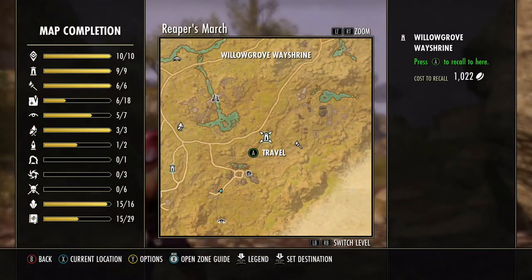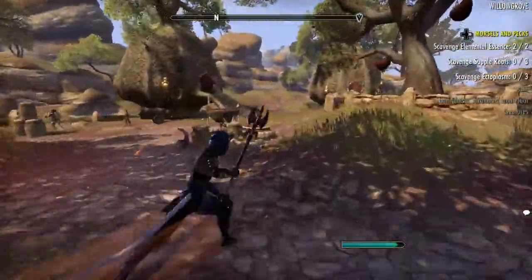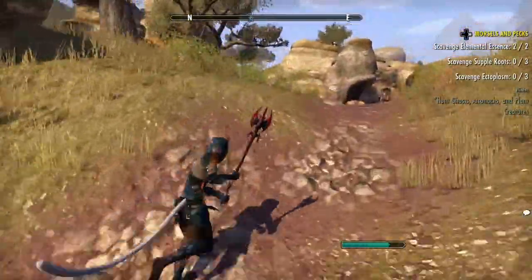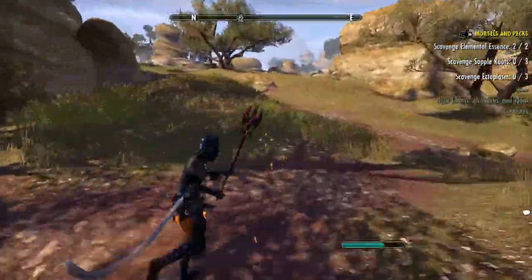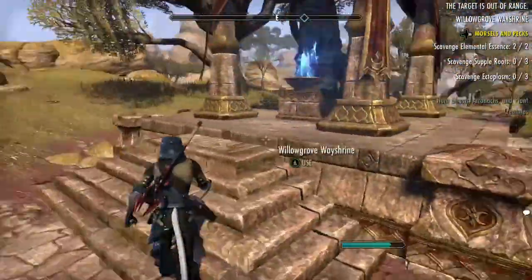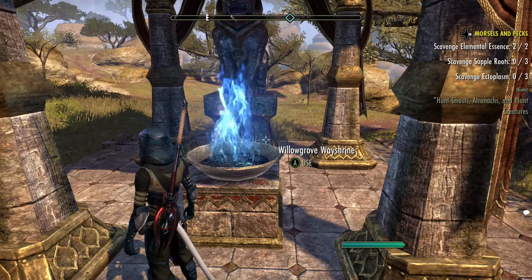Let's go back to the Way Shrine and put a marker on it so we can get there quickly. We've got some tigers — stay away from them. The next thing we're going to do is go to Glenumbra, Dillon's Mill, to collect our three supple roots.